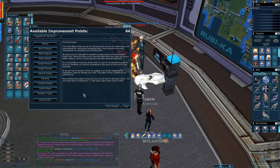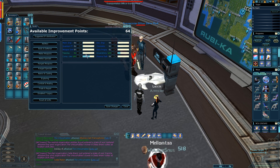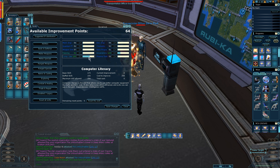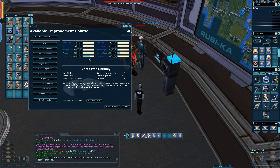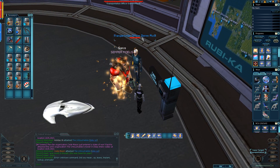The NPC will not give you the quest unless your Compute Lit skill base is over 81. That is not how much you have with implants, not with buffs and perks — you must have 81 base. I can't be more clear about that.